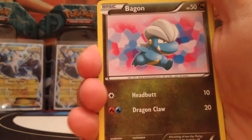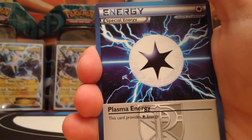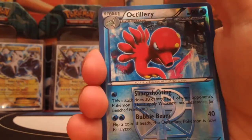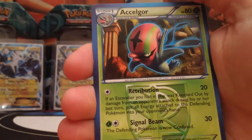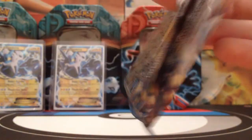Here we have Snorrent, Bagon, Squirtle, Teddy Ursa, Machop, Plasma Energy — amazing, I don't have any of those yet. Ultra Ball, Abomasnow. Reverse is Octillery, and the rare is Asselgor. Okay, let's go on to the last pack of this tin — actually I thought the previous one was the last one, but there's still one left. Plasma Storm.